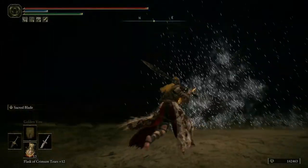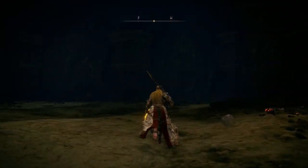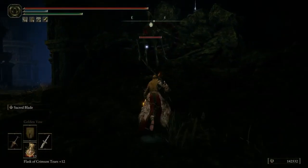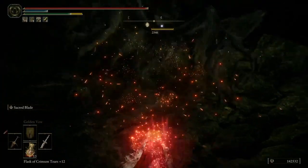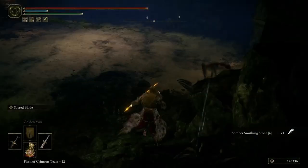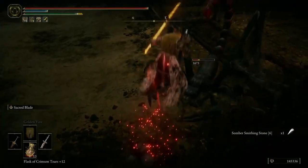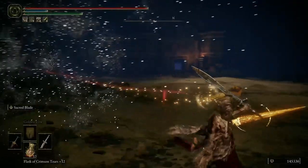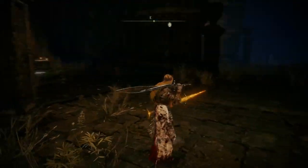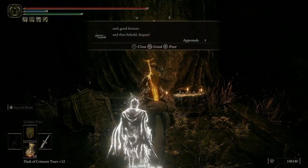Are there gonna be any more of you? Doesn't seem like it — oh I saw another one, never mind, he was just camouflaged with those rocks. What is this? Smithing stone six, somber smithing stone. I meant to jump before but it's okay.